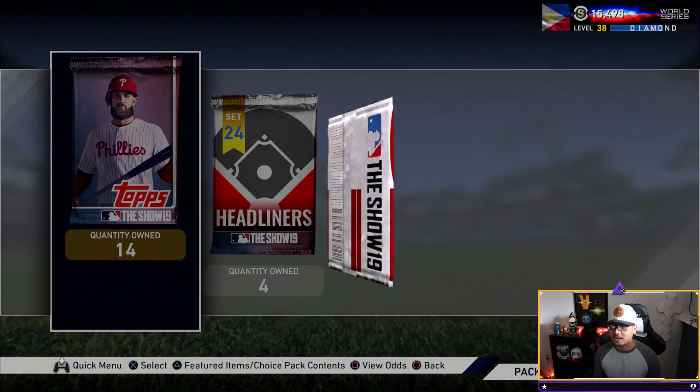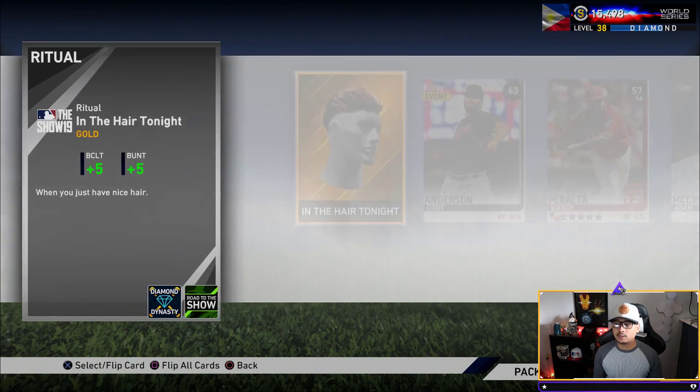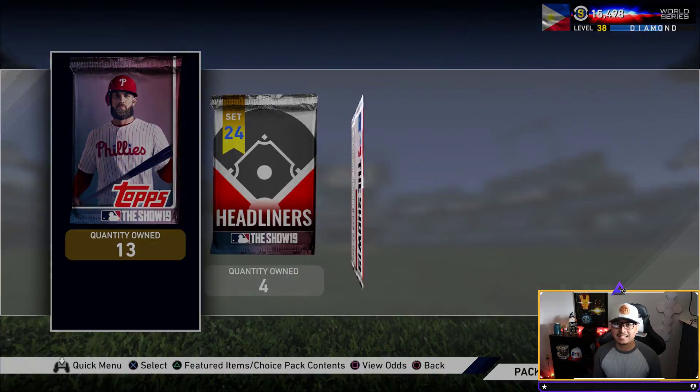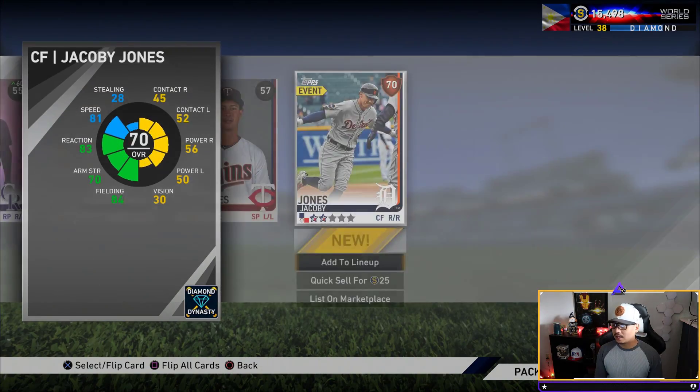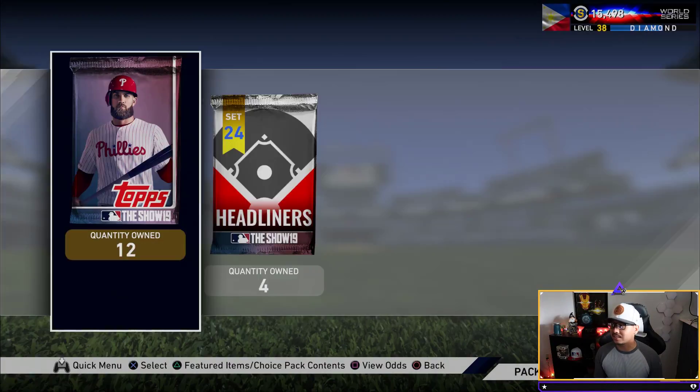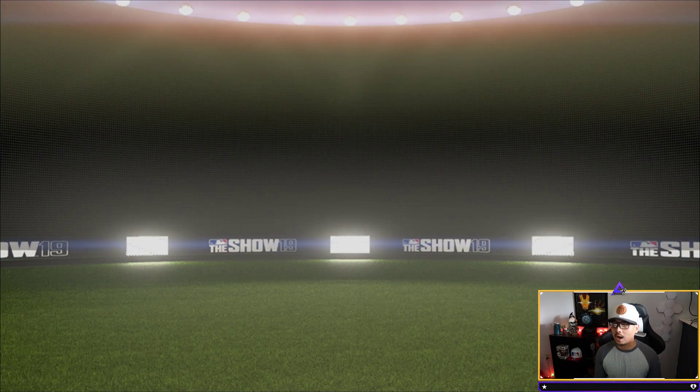We've got five more standards and then another headliners. Let me know what you pull out of the Set 24s — even if you're not pulling packs anymore, you can let me know. At least the headliners are only 5,000 stubs each, that's not bad at all. We still have 15k left, so we could do a 10-pack bundle if we want.